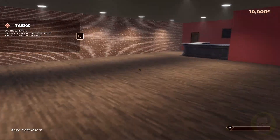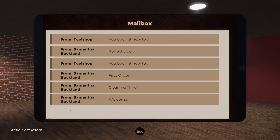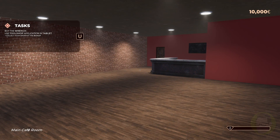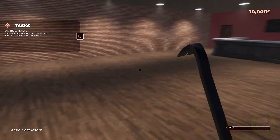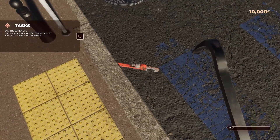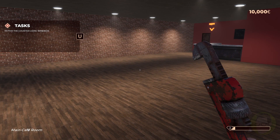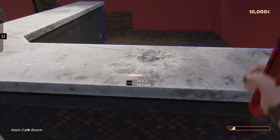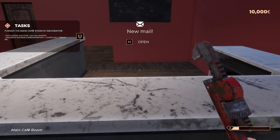We've got the wrench. The wrench dropped on the bloody floor - there we go. Now it wants us to repair the counter. If only it was that easy to repair a marble counter - this whole thing would have to be thrown out in real life! Look at that though - we did it. Now we need to furnish the cafe room by decorator - put a coffee machine in.